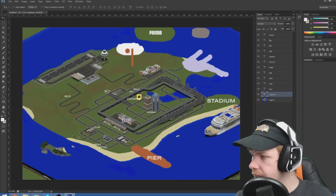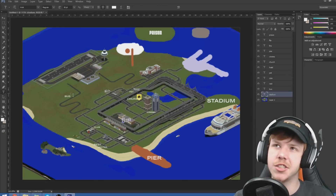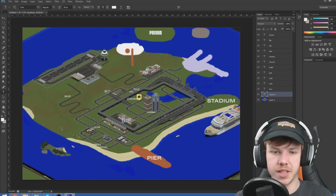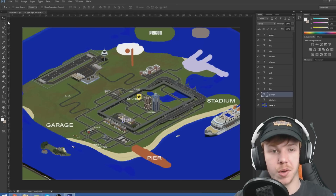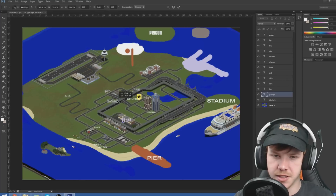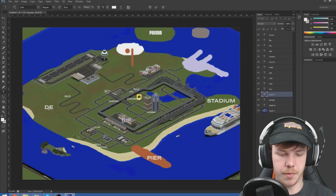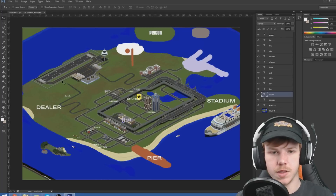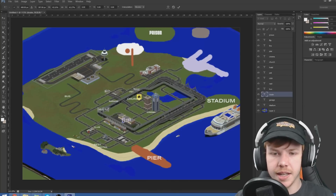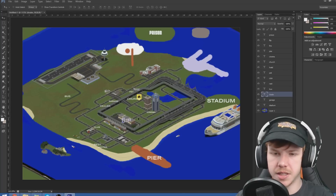Maybe you guys can let me know. We're going to want a garage and a car dealership. Since we've got these cars, we want both of these - also very close to houses because it makes sense. So let's put the garage just on that side of the bridge. And we want the car dealership not too far away from it - maybe next to it, or with a little bit of room between them.